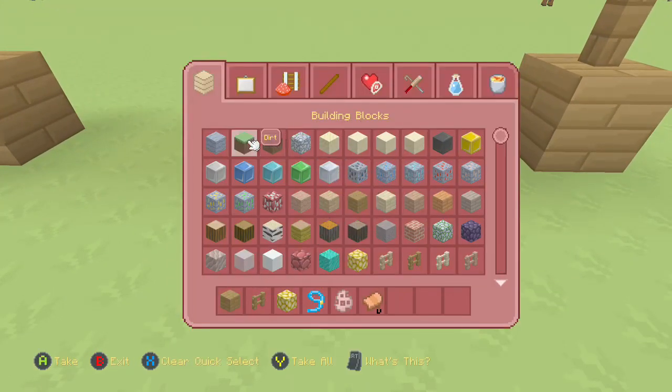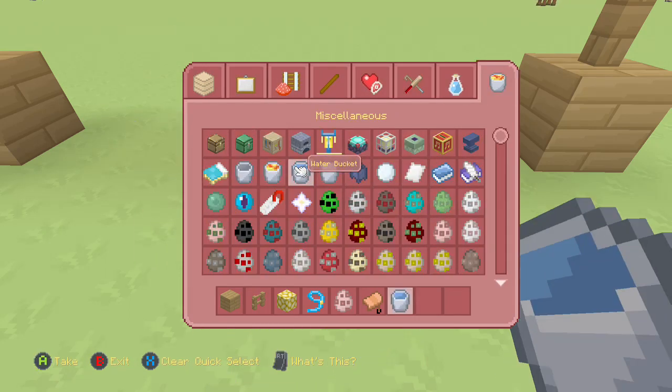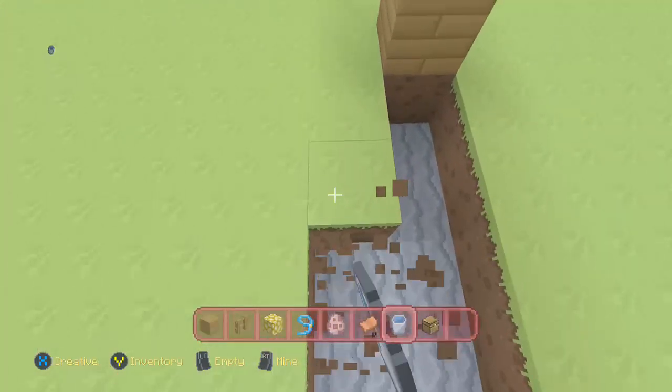Now it's time for the decorating. What you'll need is some chests and some water for when you go out. You're going to want some nice water here, and you'll probably want this a bit prettier, but it's for tutorial purposes.